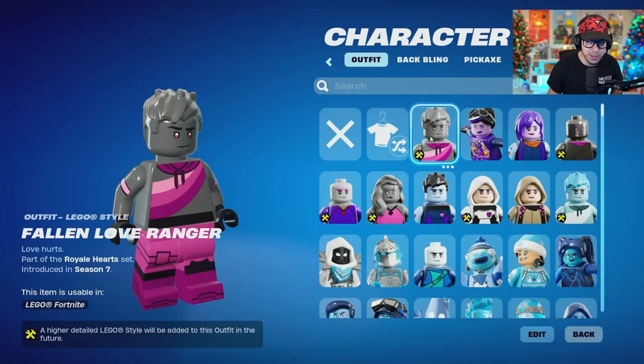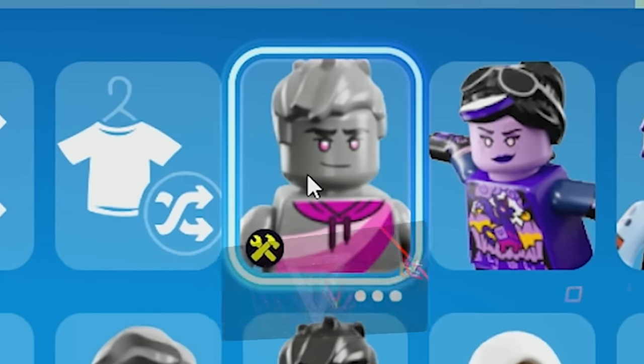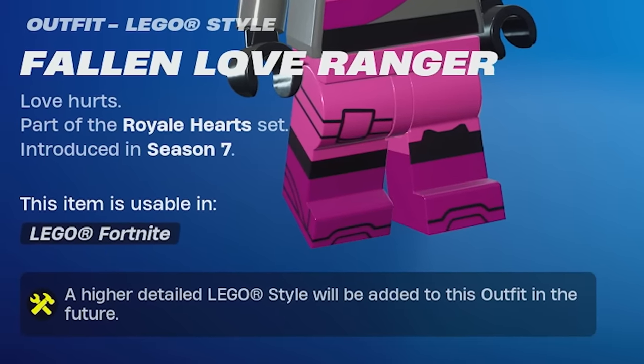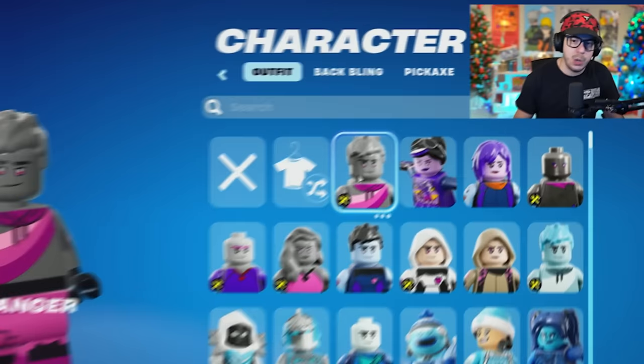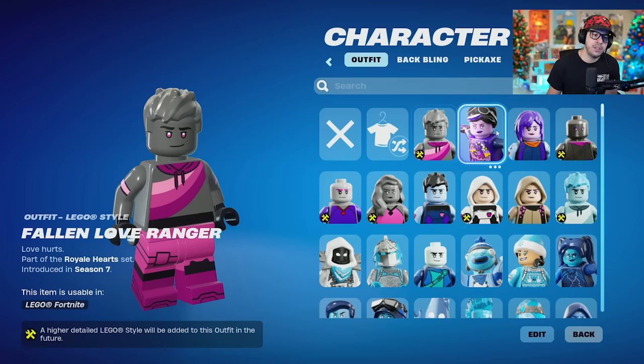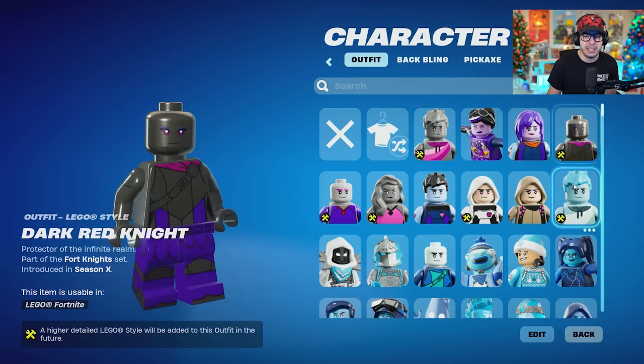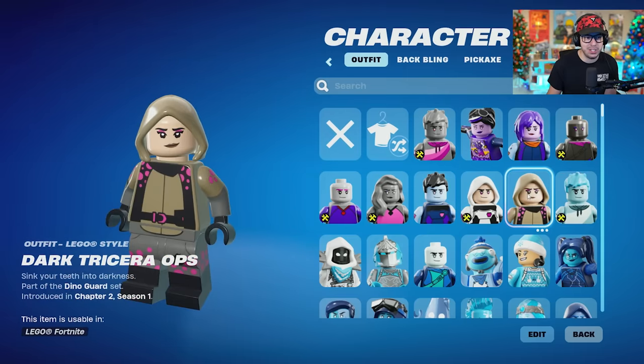Right off the bat, I want to point something to your attention. You can see this little yellow hammer and wrench icon. If you see that, it says a higher detailed Lego style will be added to this outfit in the future. So I wouldn't completely judge them if they have that little icon on them. They've converted about 1,200 skins, which is absolutely insane. And we're just gonna start going through them.